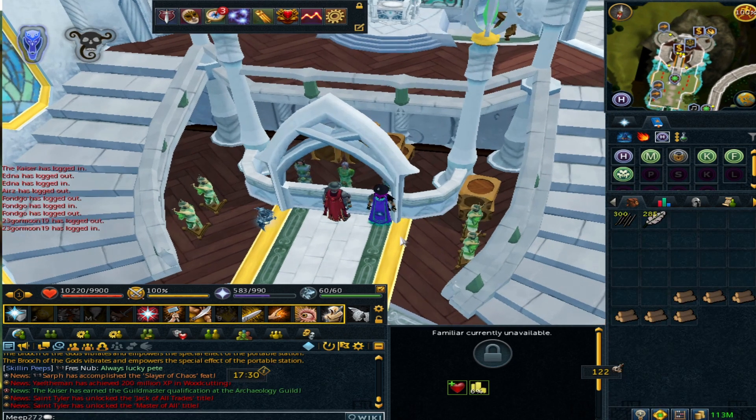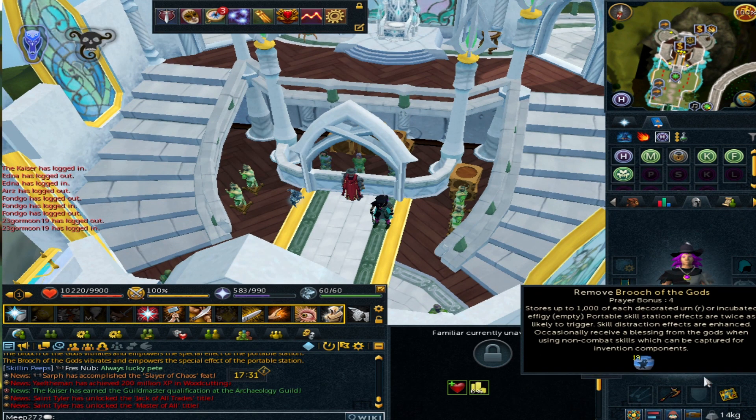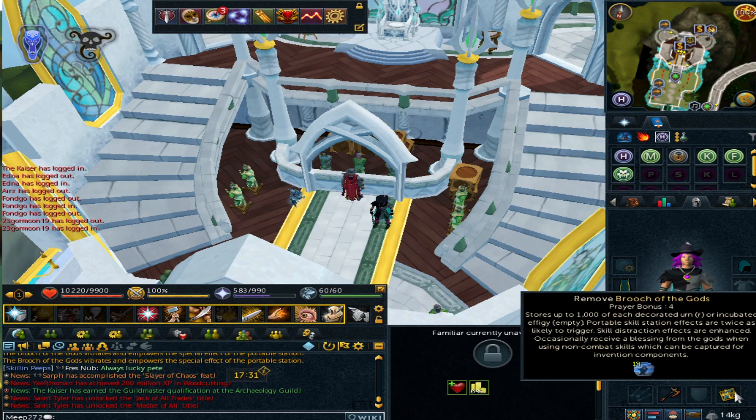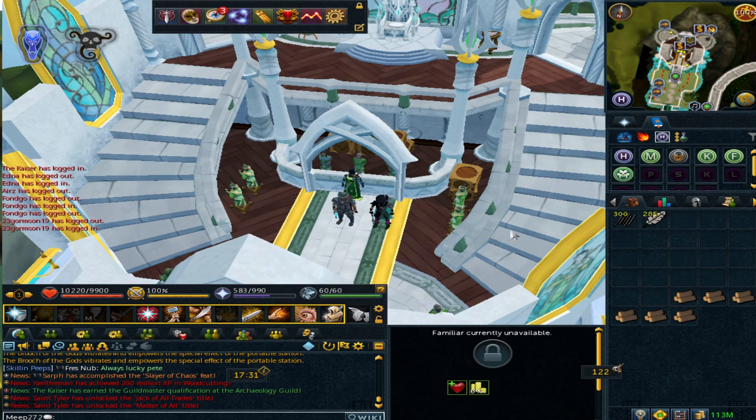That's the fletching guide — these high-level methods have very demanding requirements: 99 fletching with the brooch and portable fletcher. For portables, just use portable worlds like World 84 Combat Academy and you'll also get bonuses like pulse cores. The headless elder arrows method only needs level 90 fletching, is very AFK, and makes decent profit too. Hope you guys enjoyed — if you did, please leave a like, subscribe to the channel, and I'll see you again very soon.